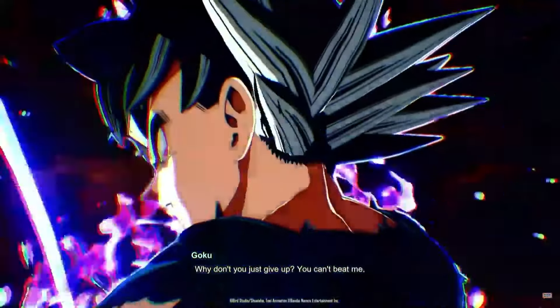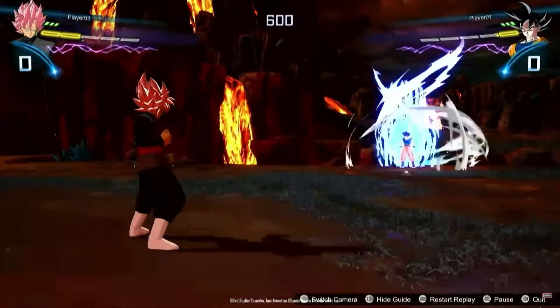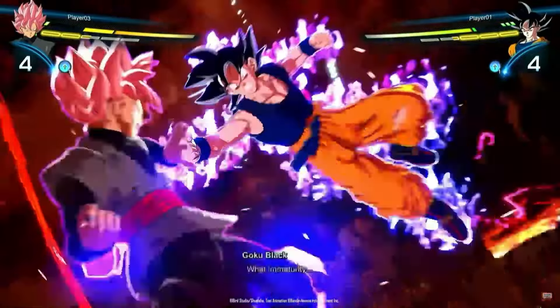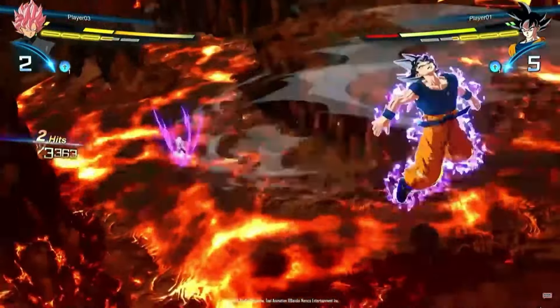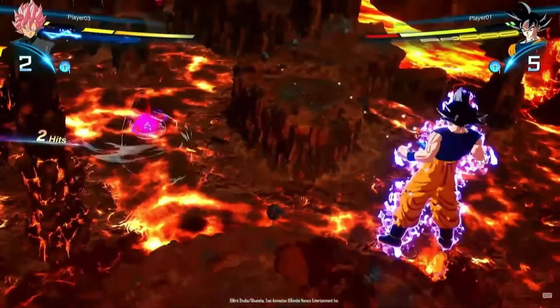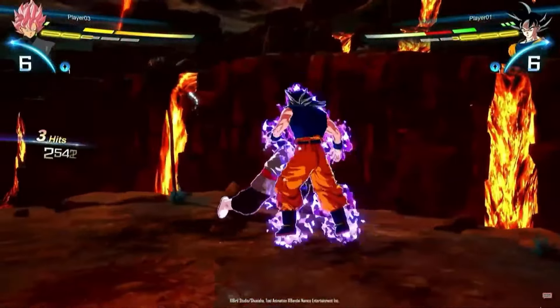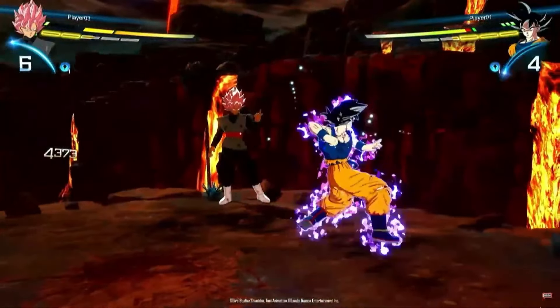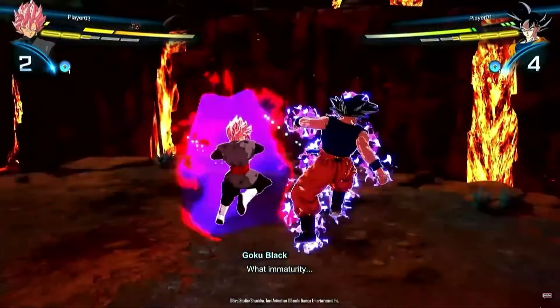A few of the other gameplay features we can actually see are Super Perception and the Revenge Counter, and what it looks like to use Super Perception on a Revenge Counter — which is where that unique Goku Black cinematic comes from, where he says 'how immature' when Goku tries to strike him. Goku uses the Revenge Counter, which takes two skill counters to try and do a counterattack, but Goku Black also uses two skill counters to then activate Super Perception.